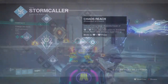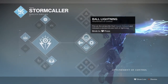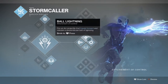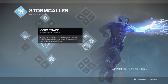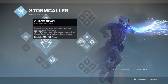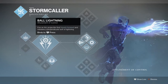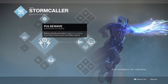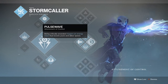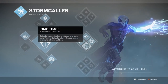So starting things off, the subclass we will be using is Attunement of Control, which will be the main bread and butter of the build setup, and will be combined with the Geomag Exotic Boots for increased damage and duration, and the Volatile Super mod for that extra damage upon critical health. Now the subclass isn't that popular with general players because of how limited its usage is, and its duration isn't as long compared to the top or bottom tree subclass.